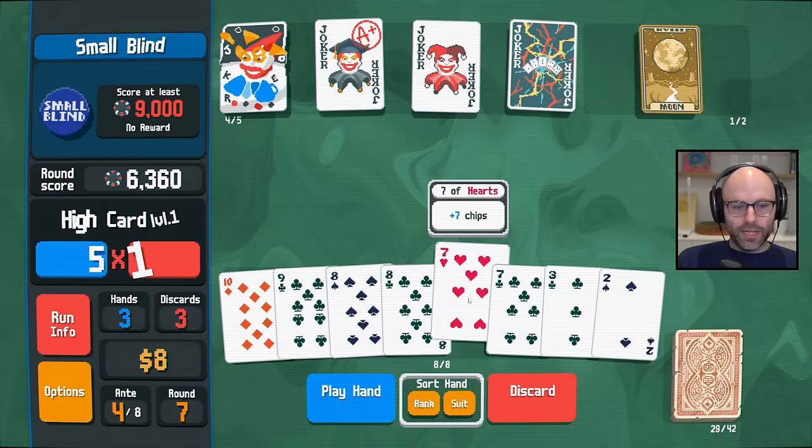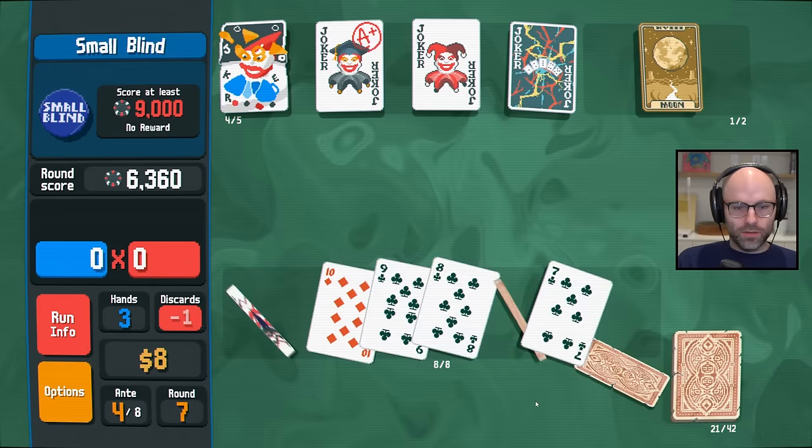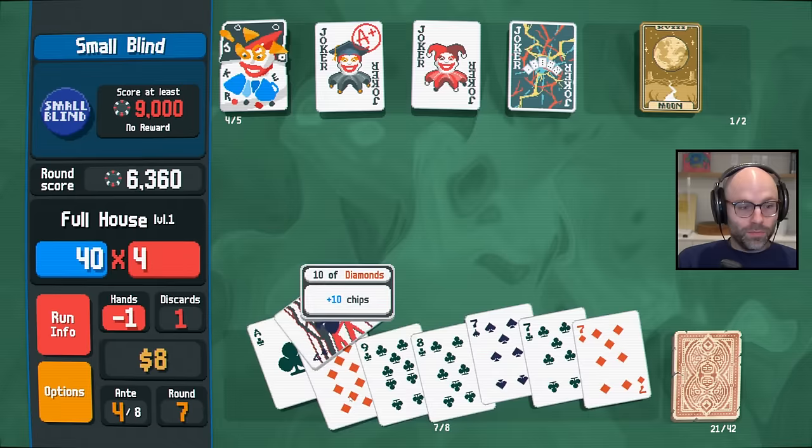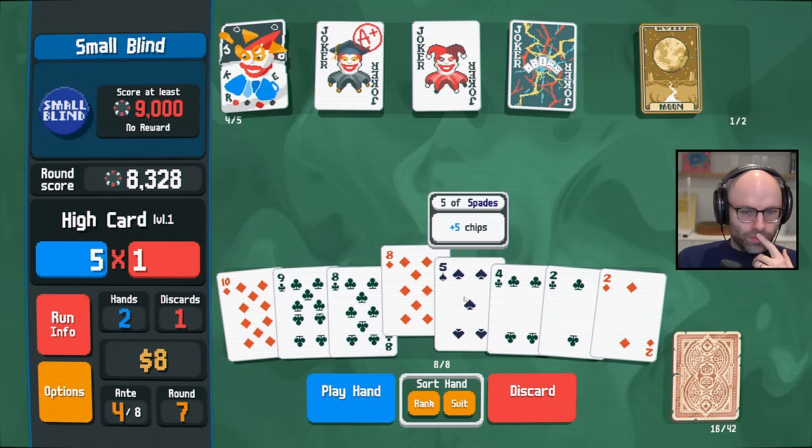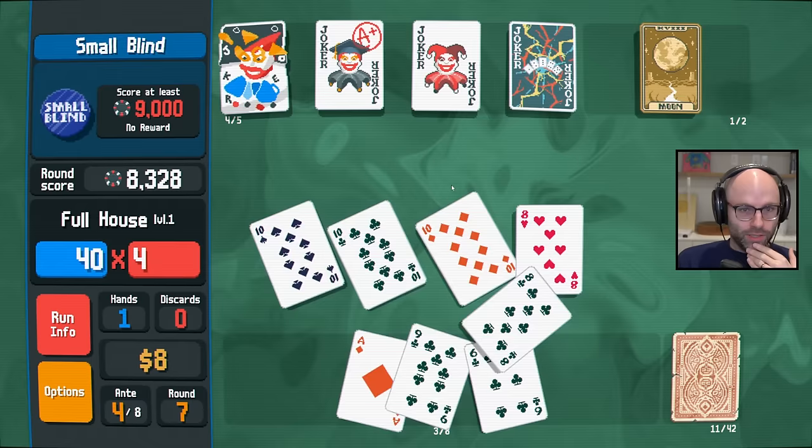I would be totally content to play just another straight — it doesn't have to have an ace in it. That was not as good as I wanted it to be. We have 8, 9, 10. We have 10, 10, 10, 8, 8, which at least is even cards — that doesn't seem that bad.